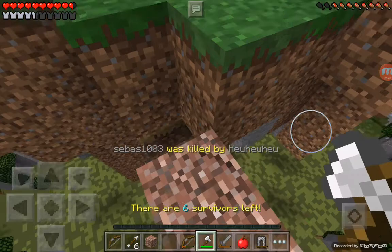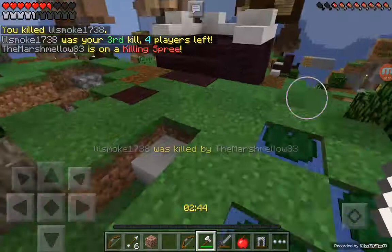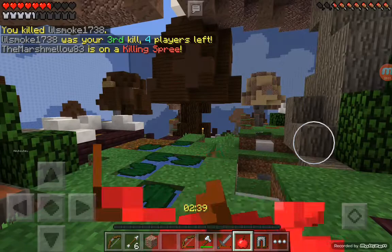Let's get our stone sword - wait, I had an iron axe. Okay, let's go, let's get him. We got him! That is awesome. There are four people left and he was my third kill.